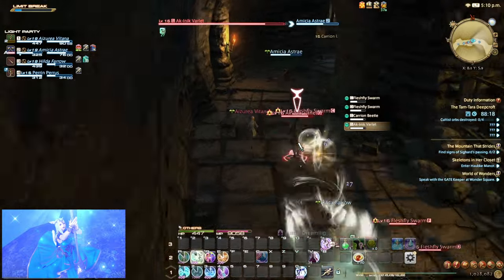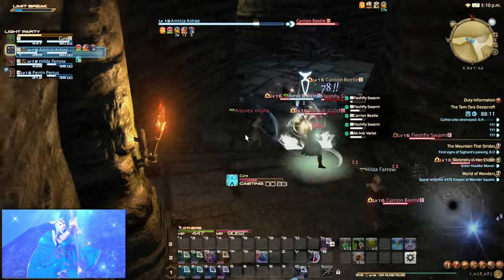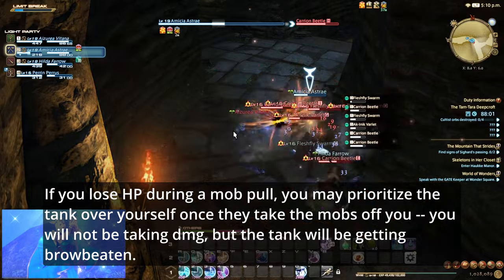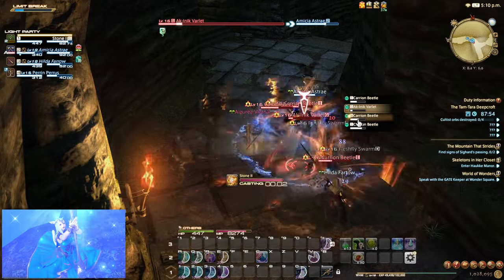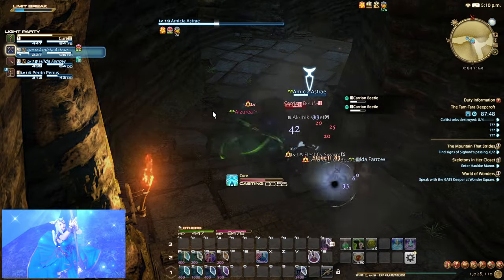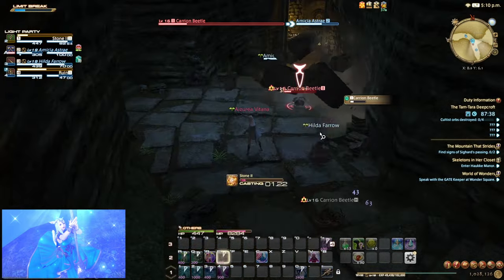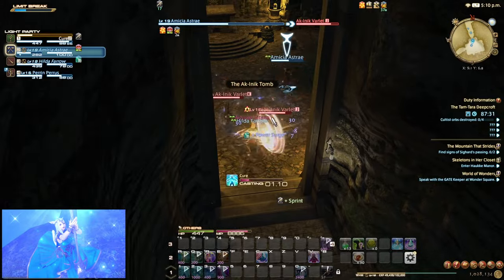Always remember that you are your top priority. When it comes to who you should heal first, the answer is yourself, then the tank, and then the DPS. Of course, if your HP is in a safe place, then you would want to prioritize the tank. I would say that having above 50% HP is a pretty safe range to be in generally. Once yourself, another party member, or the entire party has dropped to about 50% HP, you will want to heal everyone up.